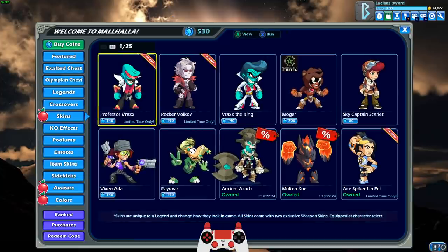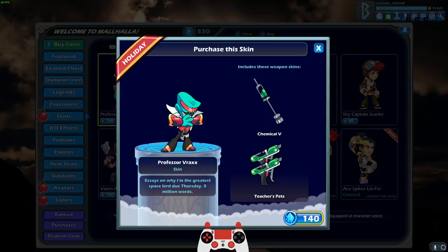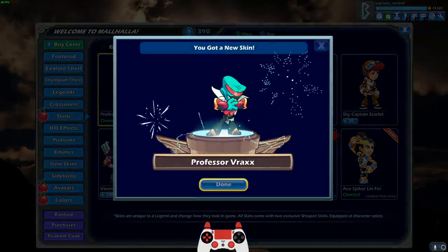So we have Professor Vrax. This is the new Lord Vrax skin. His lance is a giant syringe. How awesome is that? Even his blasters have like liquid in them. They kind of look like super soakers, but with like slime in them or something. 'Essays on why I'm the greatest space lord. Due Thursday. Five million words.' All right, we're going to go ahead and purchase that for sure.